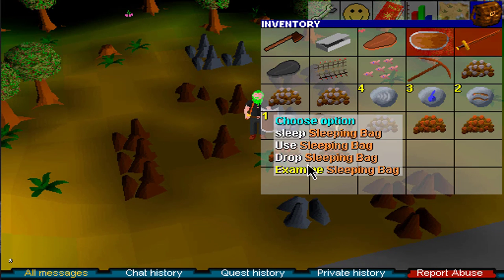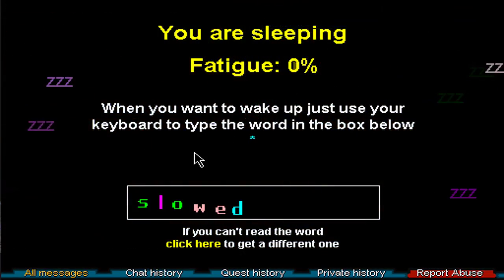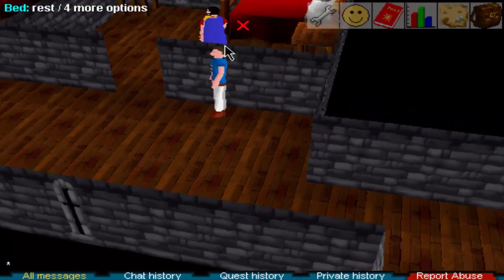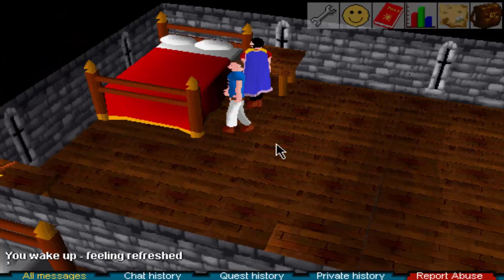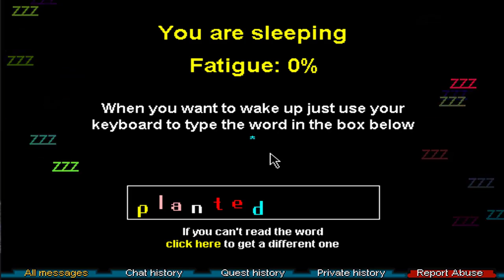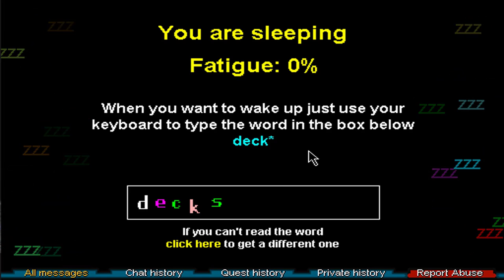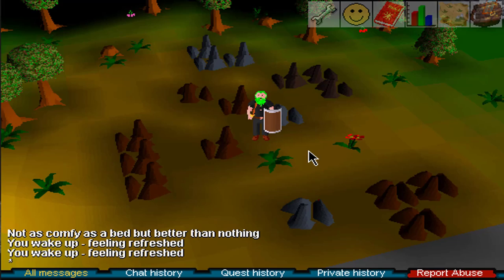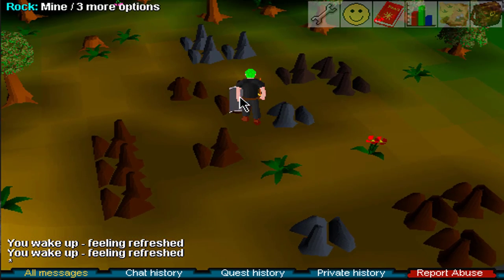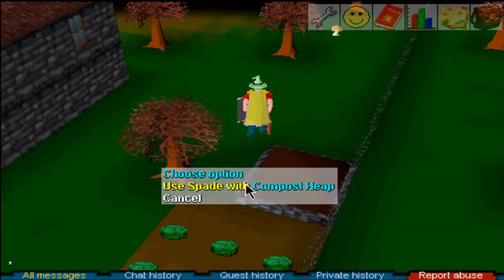The sleeping bag would let you take a nap anywhere and reset your fatigue system, but they overhauled the fatigue system with this. Previously you would go to the bed, click sleep, and it would just reset your fatigue — but now they added a CAPTCHA that you would have to solve before waking up. We've all had to go through CAPTCHAs before when using websites. They're good at determining if somebody is a bot or a real person, and that's why Jagex chose to implement this. But the botters had a way around it.